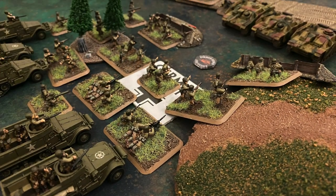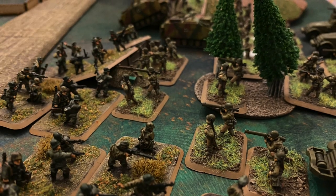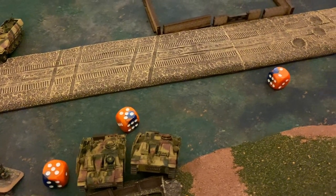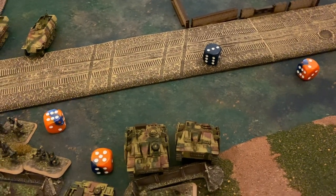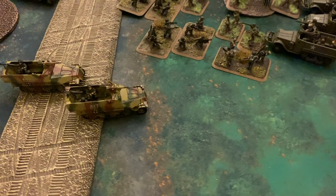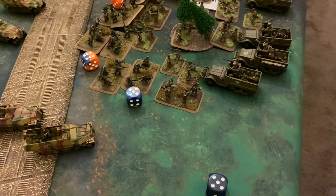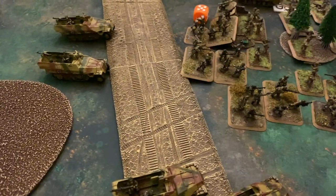Moving to the assault step — the Panzer Grenadiers launch an assault into the American rifle platoon along with the Stugs. Defensive fire first: bazookas aim at the Stugs needing fives, connecting with three hits. One armor save fails and goes to a firepower dice, which is unsuccessful — though that tank probably should have been bailed out. The next armor save is good, and the other is good as well — two sixes. The rifles and MGs get four hits, which is not enough to pin the Germans. Infantry saves are all good. They were one hit away from being able to pin this unit, so the assault goes ahead as planned.